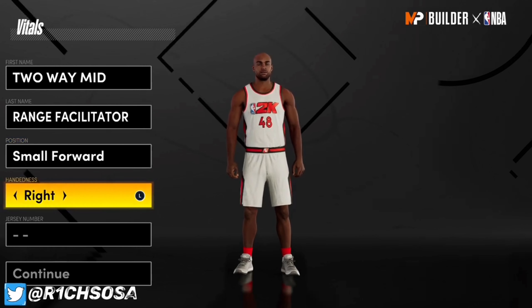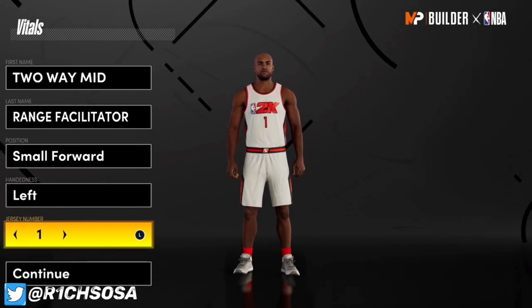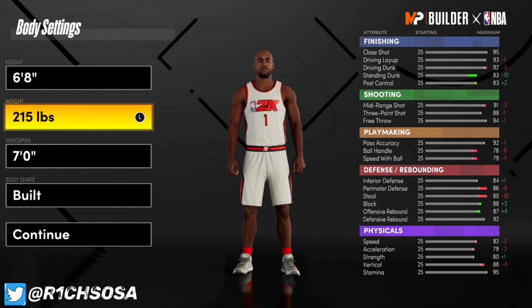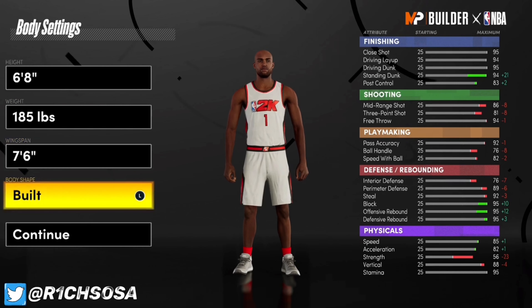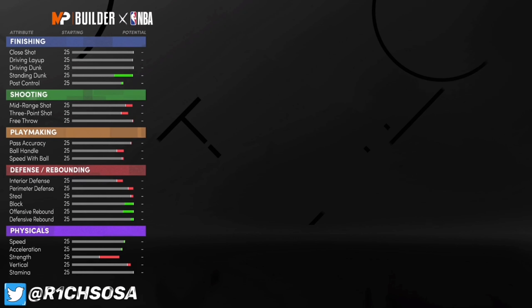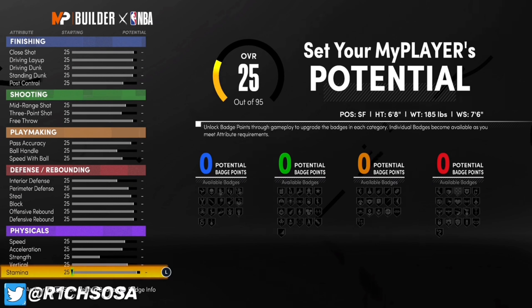The Two-Way Mid-Range Facilitator is going to be a very nice build for the small forward position. When it comes to Next Gen, the small forwards got a huge buff as well as the power forwards. For this build I'm going with 6'8" height, 185 lbs weight, and a 7'6" wingspan. You could adjust these to your liking, but the way I'm setting up this build is going to put you in the best position to get success.